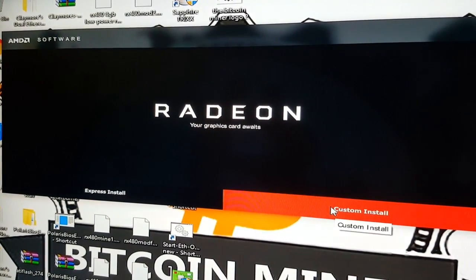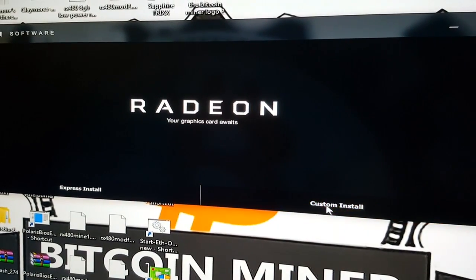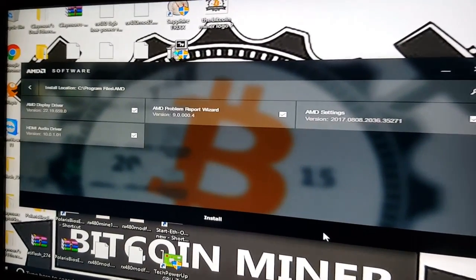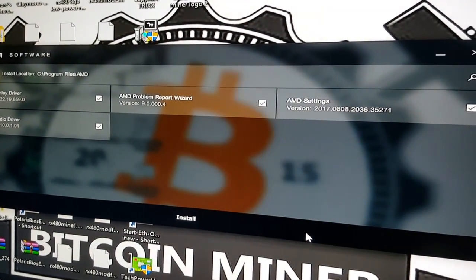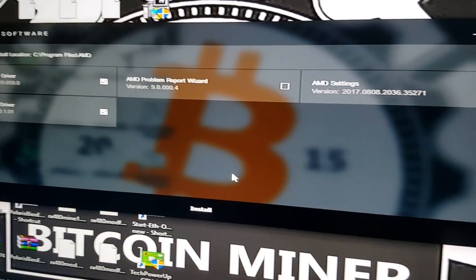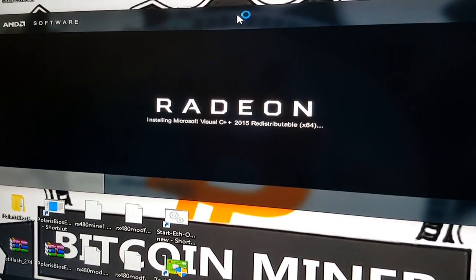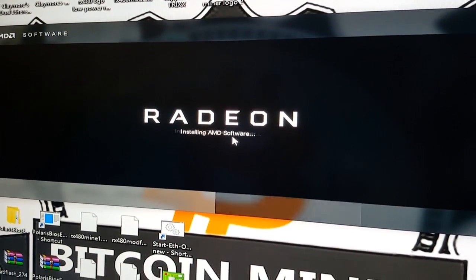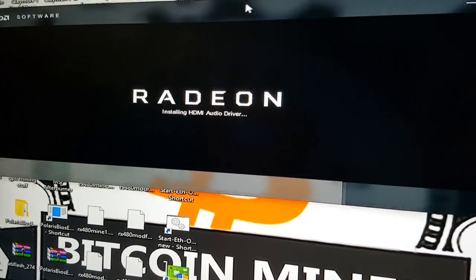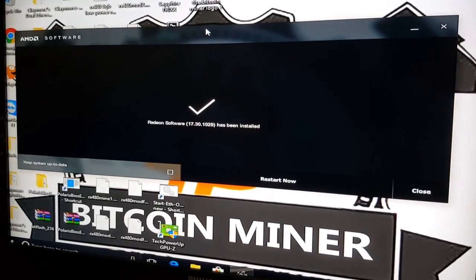We're doing a custom install for our specific use case. We uncheck the Problem Reporting Wizard and Settings — your setup may be different. Click Install. This is a lengthy process, especially with multiple graphics cards. Your screen will flicker and flash — that's fine. We'll let it run and be right back. That took about 10 to 15 minutes and we're ready to restart the rig.